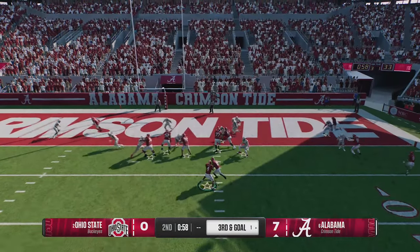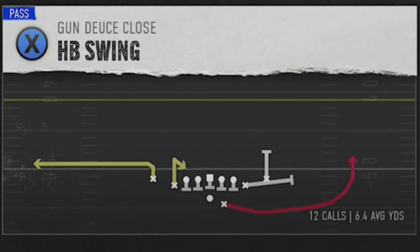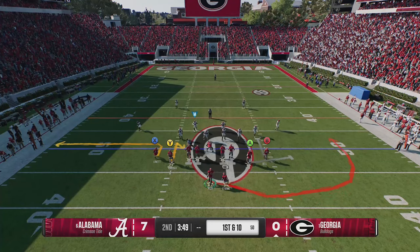Next up, I'm going to show some plays out of my Georgia offensive e-book, starting with a play I already showed in a gameplay — the Halfback Swing from the Gundu's Close. This play is once again man on the left side, zone on the right side.